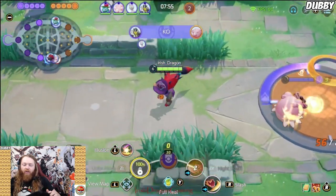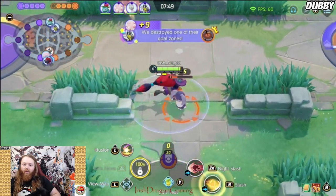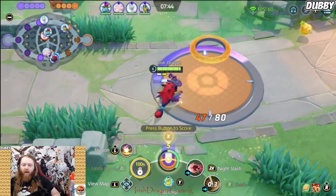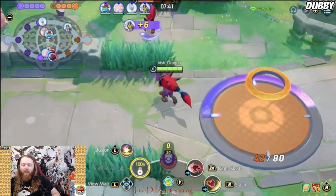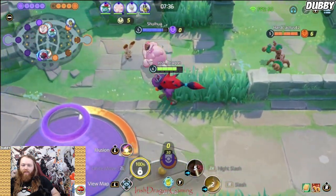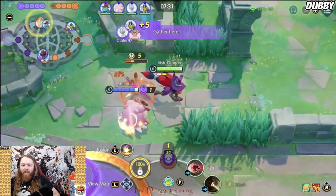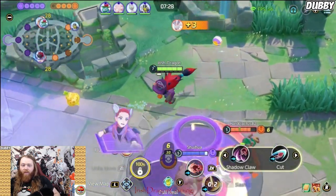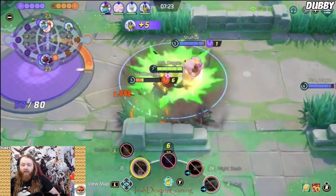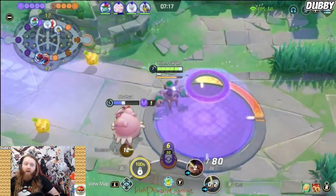He has so much CC, so much stun — there's so much stun in the game and it's absolutely awful, especially with the nerf to Full Heal. I'm still playing Full Heal on Zoroark, but it's almost like, is it even worth it? Should I use an Eject Button, maybe an X Attack? The problem with Trevenant is he's very tanky and he can keep you from moving for very long periods of time. When you're playing a squishy speedster like Zoroark, you get stunned once and that's it — that's game over. And that's true with most Pokémon out today.